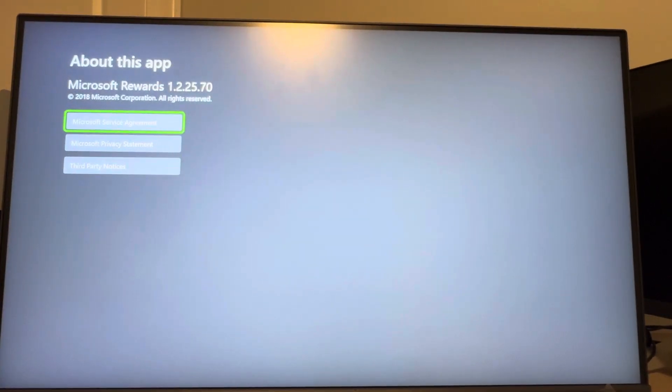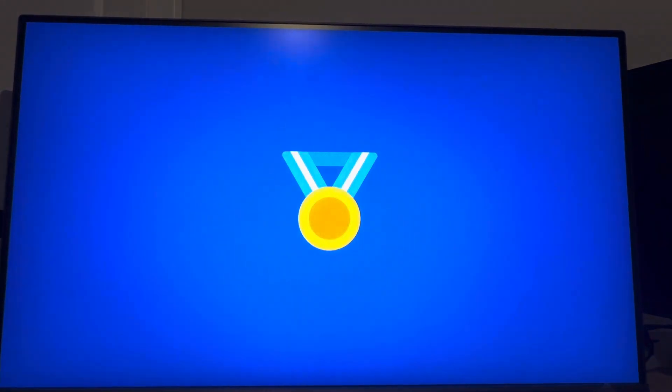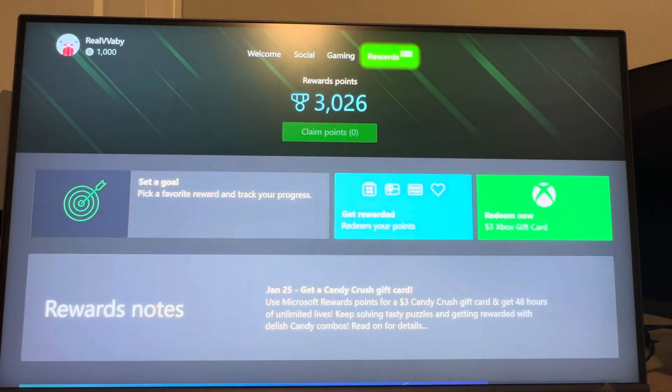What you need to do — it's changed location. It's now going to be on your profile. So if you go to Rewards, it basically just takes you to your profile. On your main profile right here, you just want to go to the Rewards section.